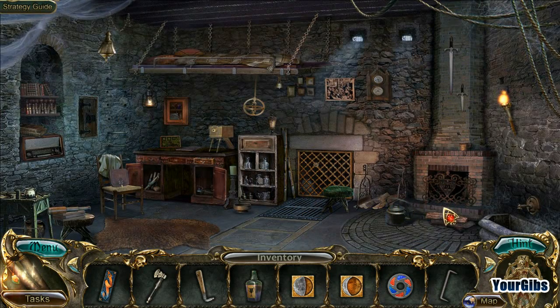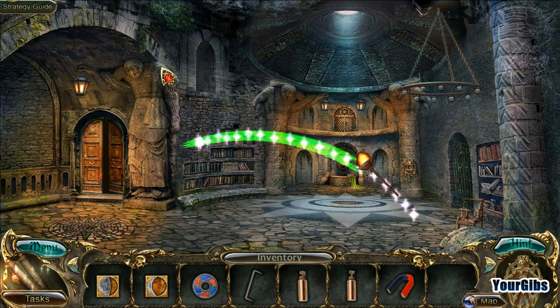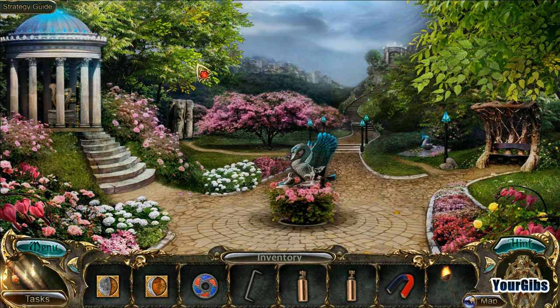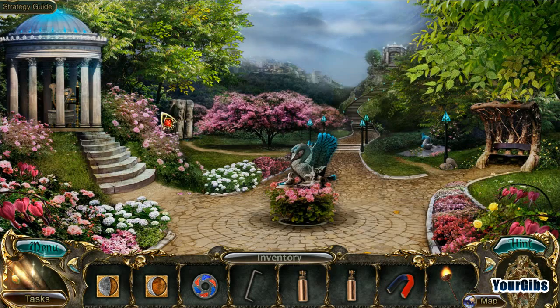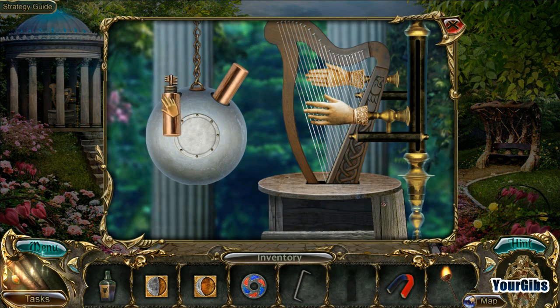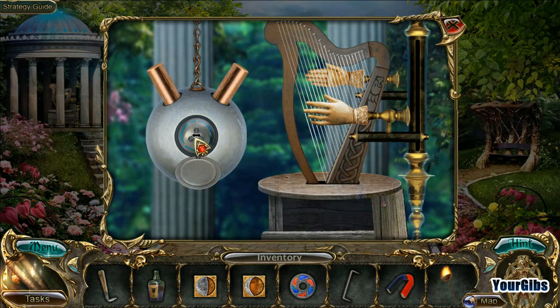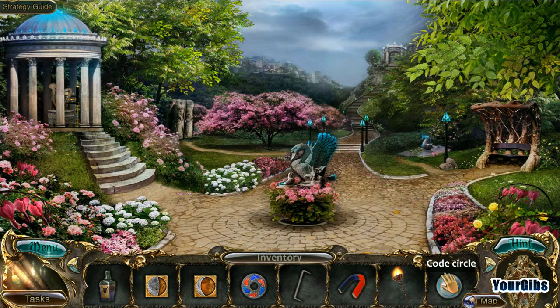There's a lot to do in here but nothing can be done, if you know what I mean. Got myself a torch. There's all my options - I can go back here. Oh, this must be for the... whatever this is. Now I have this sphere thingy - a code circle. Kind of crazy.